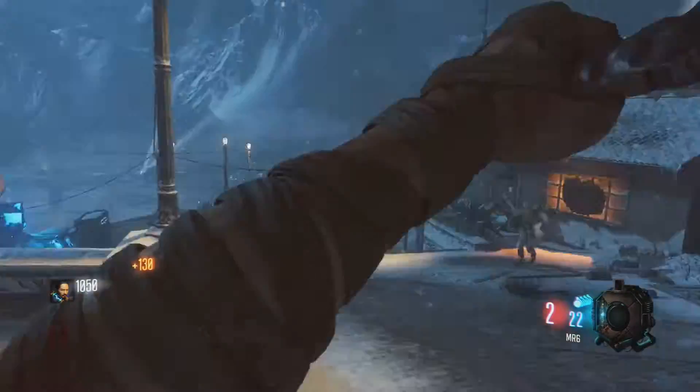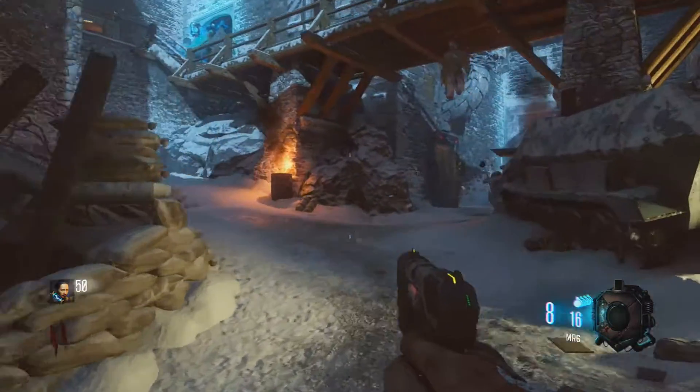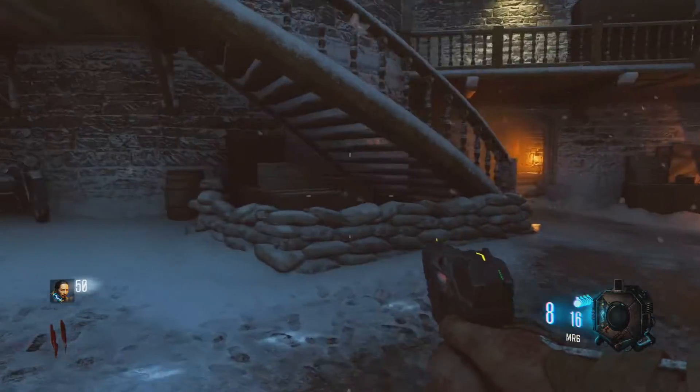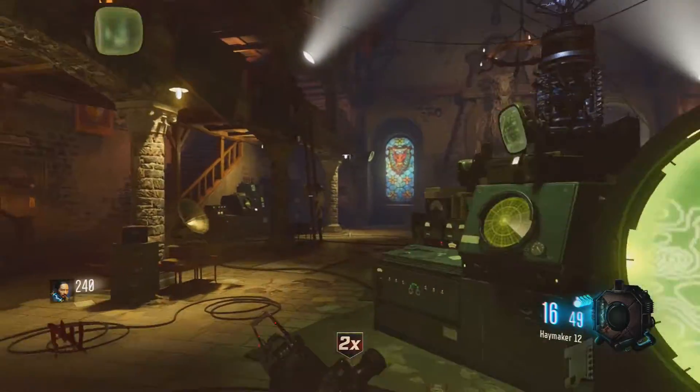Starting off, I'm gonna show you all three locations for the iron dragons. The first one is off to the right of the spawn room. You gotta open up the two doors, then you'll see the iron dragon standing above the doorway where the box is — that's the first location.